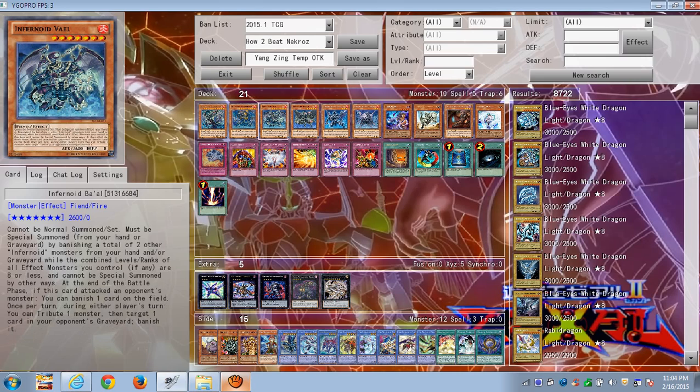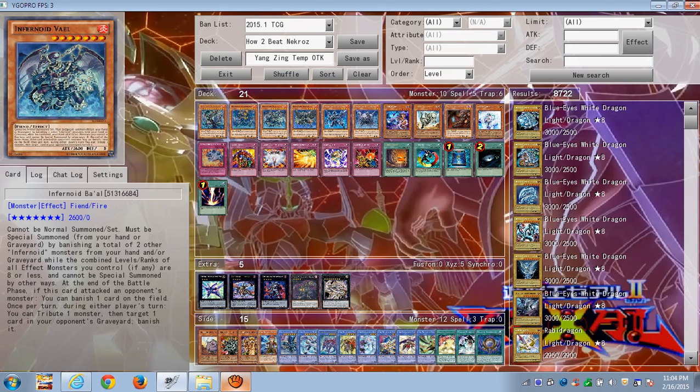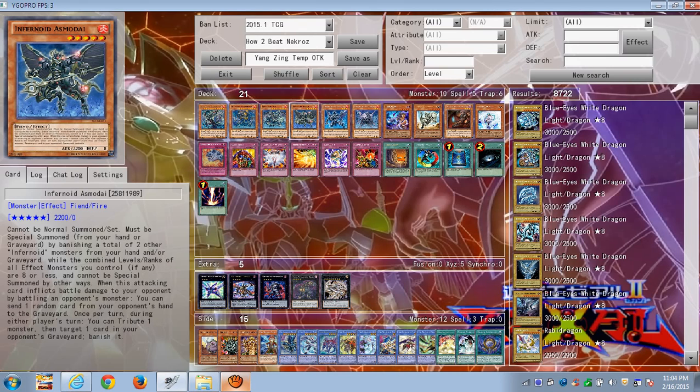If somehow a monster can't be destroyed because Gungnir's effect was used to make it where the monster can't be destroyed by battle or by card effects, the good thing about Infernoid Bow is that at the end of the battle phase, if this card attacked an opponent's monster, you can banish one card on the field — so you can banish the Nekroz monster that was protected by Gungnir's effect. That's good to know.